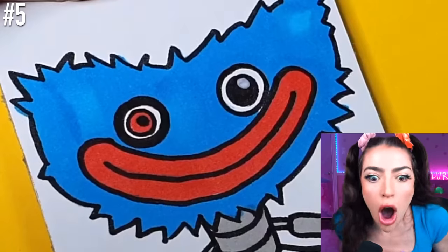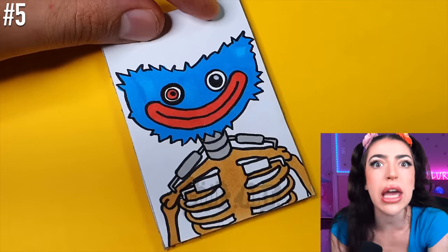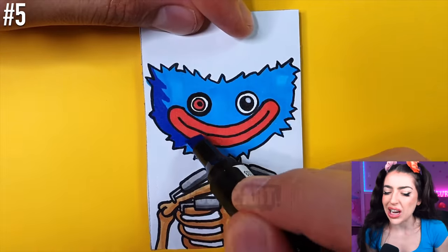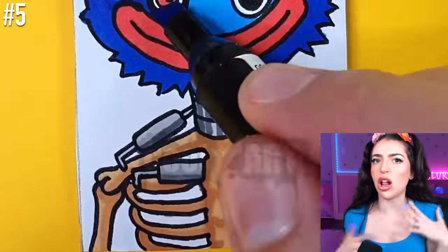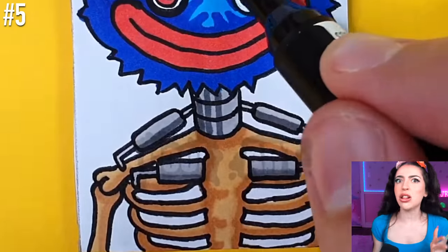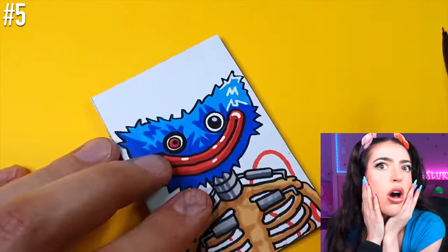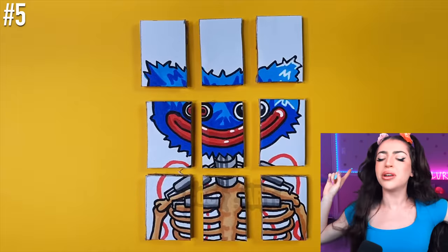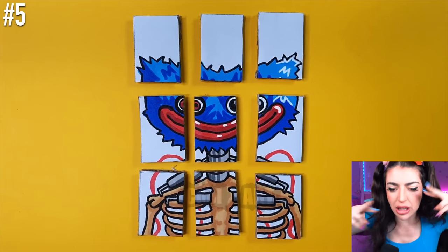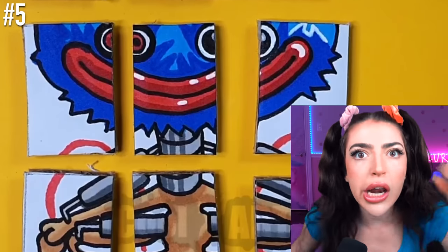Huggy! And they did color him in blue — this has to be Huggy Wuggy! But why does his body look like that? It kinda looks like he lost all of his fur, and it kinda looks like we can see the inside of his bones! I don't have a good feeling about this! And I think we just cut him into lots of different pieces — Huggy Wuggy's supposed to be in one piece, not a hundred!